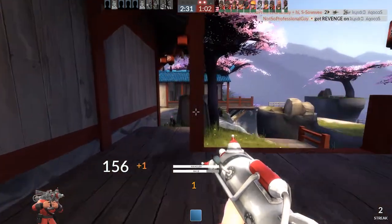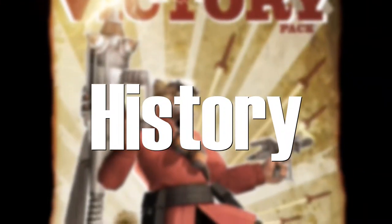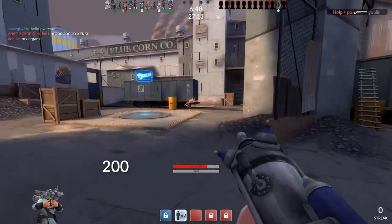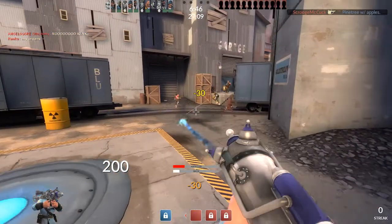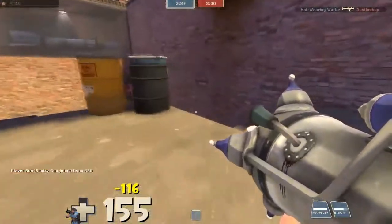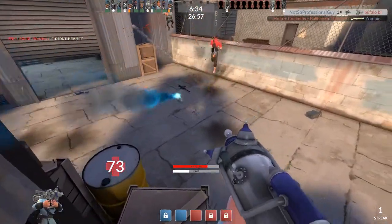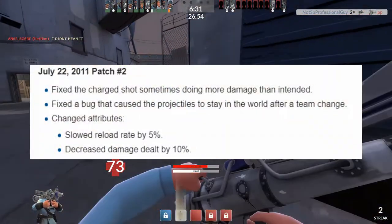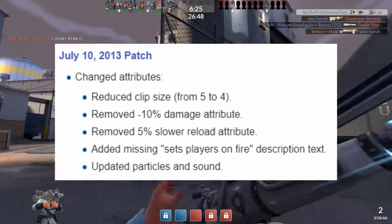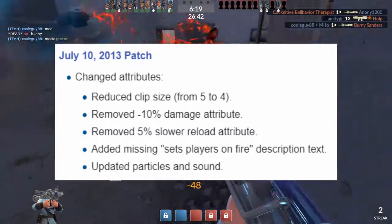What we will be talking about is what the weapon does and how it really helps out on the battlefield. But before that, let's talk about a brief history of how the stats changed throughout the years. The Cow Mangler had quite a bit of history in terms of changes. When it first came out on July 20th, 2011, it used to have five shots instead of four, and unlike the Liberty Launcher, it still had the same damage as the rocket launcher. Until two days later, it received a 10% damage reduction and a 5% reload penalty.